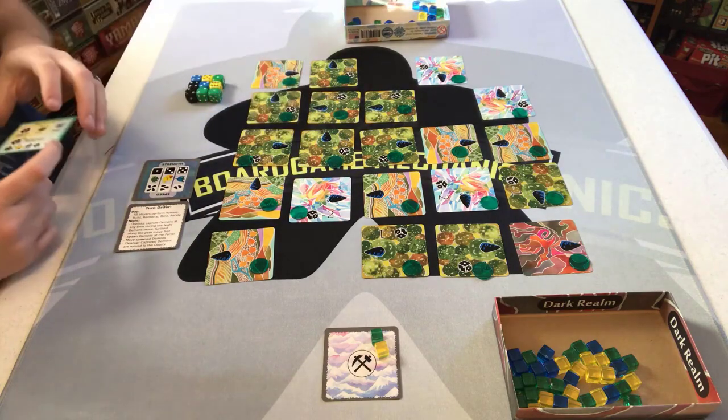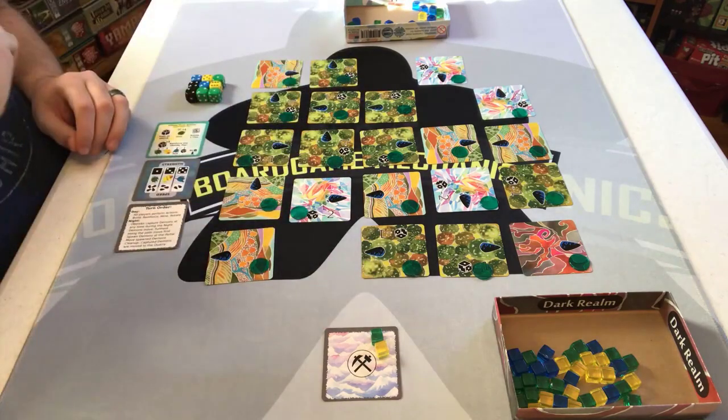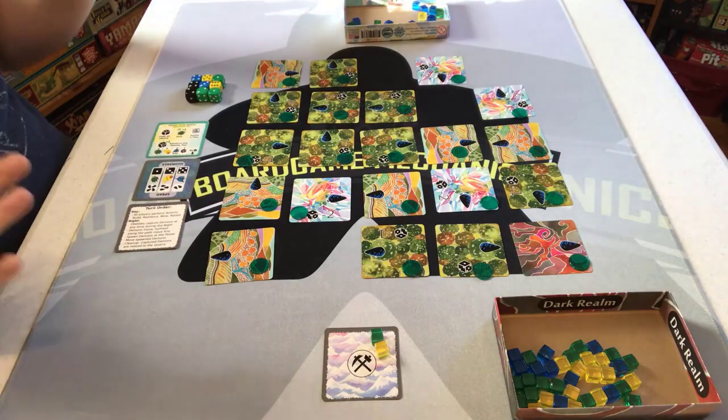After players take their actions, we go into the night phase — when demons spawn, move around the board, and you capture any demons you can with your obelisks. That's a decent overview; let's play through a couple of rounds and see what happens.